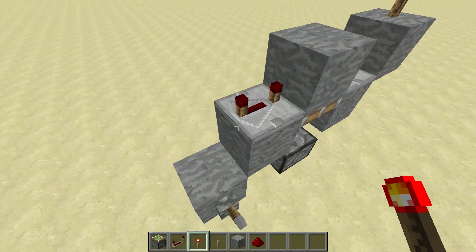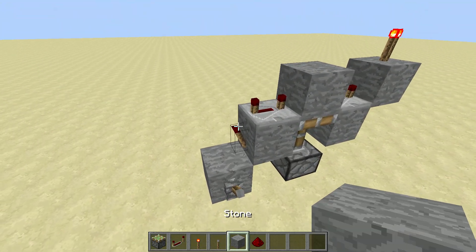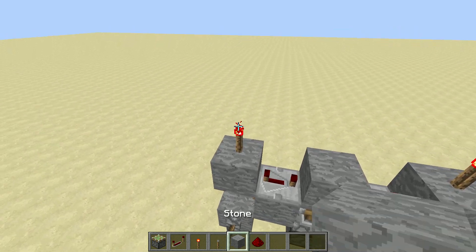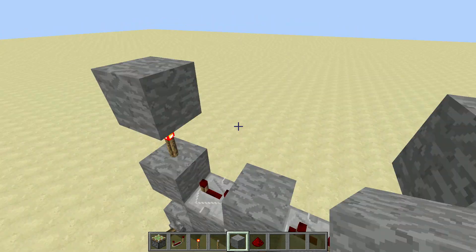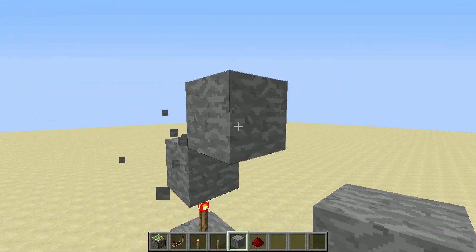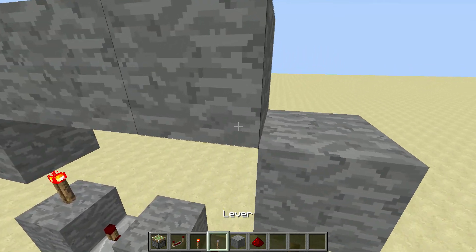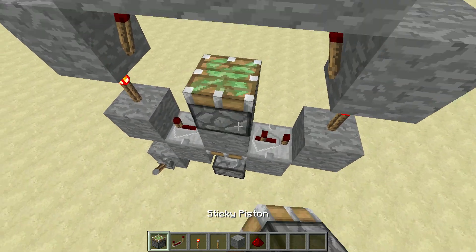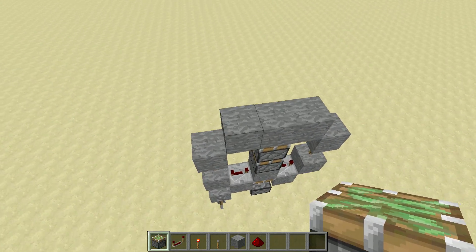And then torch here, torch here, block here, torch here, then blocks on top like that, blocks like that, then two torches right here and there, two sticky pistons facing upwards. And that's basically it guys.